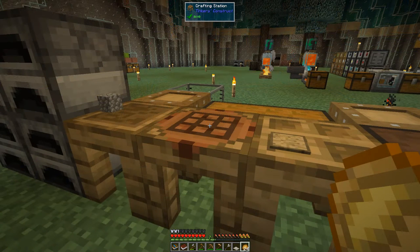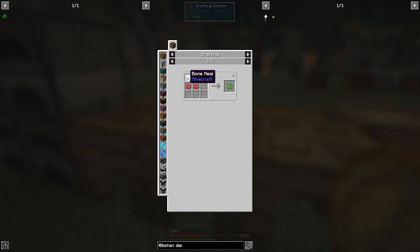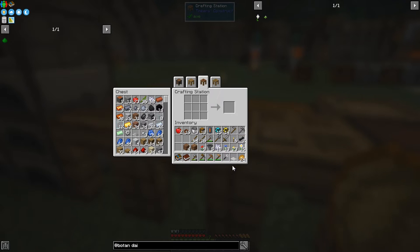Let's get started with Botania. The easiest way is going through the quest book, which gives you the steps. We need some floral fertilizer — for that we need some bone meal and four dyes. Dyes are going to come from flowers to start with, and that gives us some seeds. I'd like to make some hopper bonsai pots — one for wheat seeds — and make some farmland first with the bronze hoe.